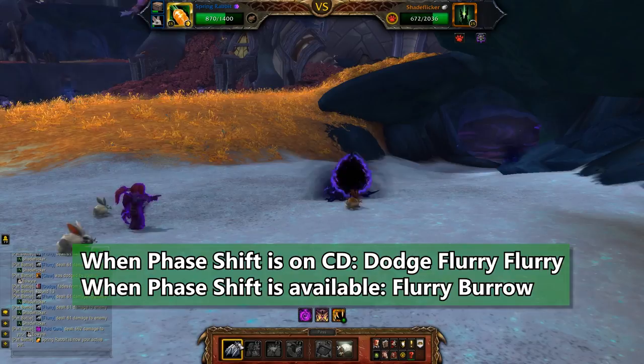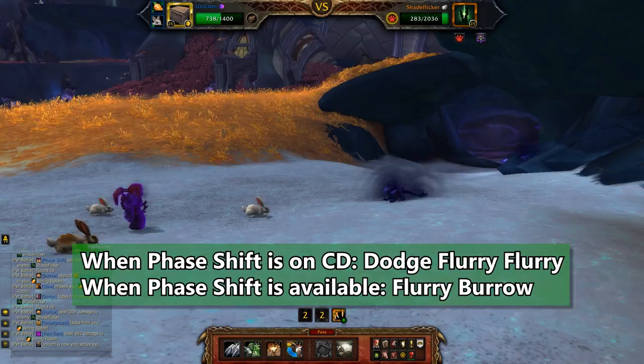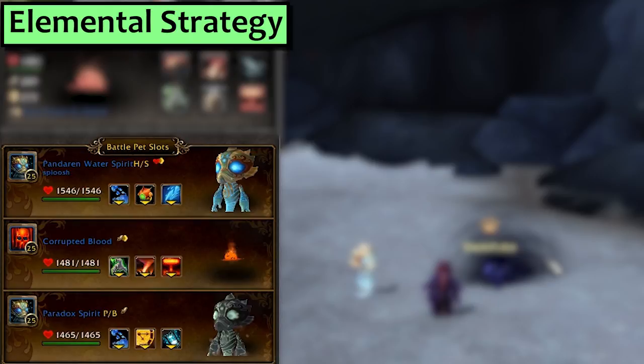The pattern is: Dodge, Flurry, Flurry — then Flurry, Burrow. Repeat: Dodge, Flurry, Flurry — then Flurry, Burrow. When his phase shift has two rounds left, it's Dodge, Flurry, Flurry. When phase shift is available, it's Flurry, Burrow. You've got this.